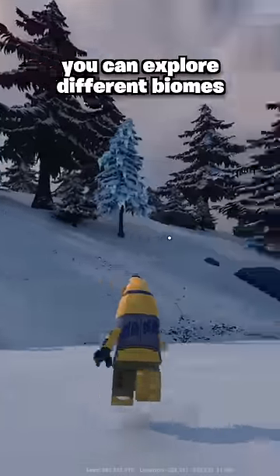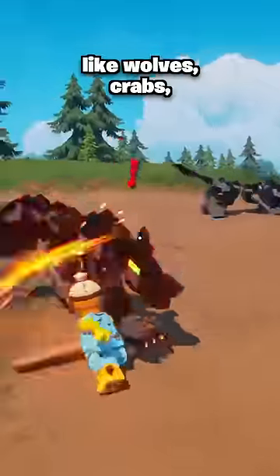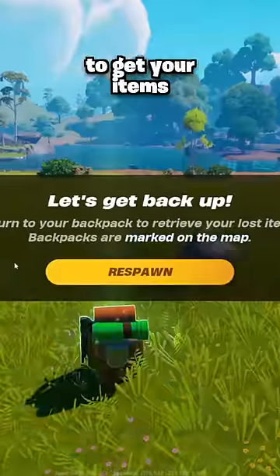Around the world, you can explore different biomes and find abandoned chests to loot. There are also different animals, as well as hostile creatures like wolves, crabs, and of course skeletons. If you get eliminated, you'll drop a backpack which you have to return to in order to get your items back.